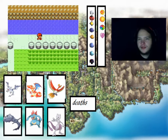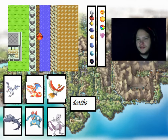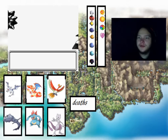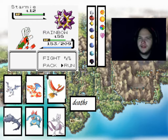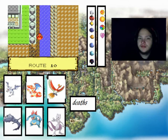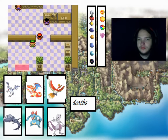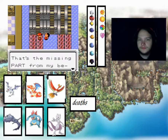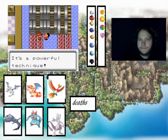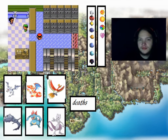We've pretty much beaten all the trainers so we should be fine. Don't think we get anything specifically from the Power Plant - we might get Thunderbolt. We might get a TM. We need to go talk to the guy. TM07 - Zap Cannon. So that's it fixed.